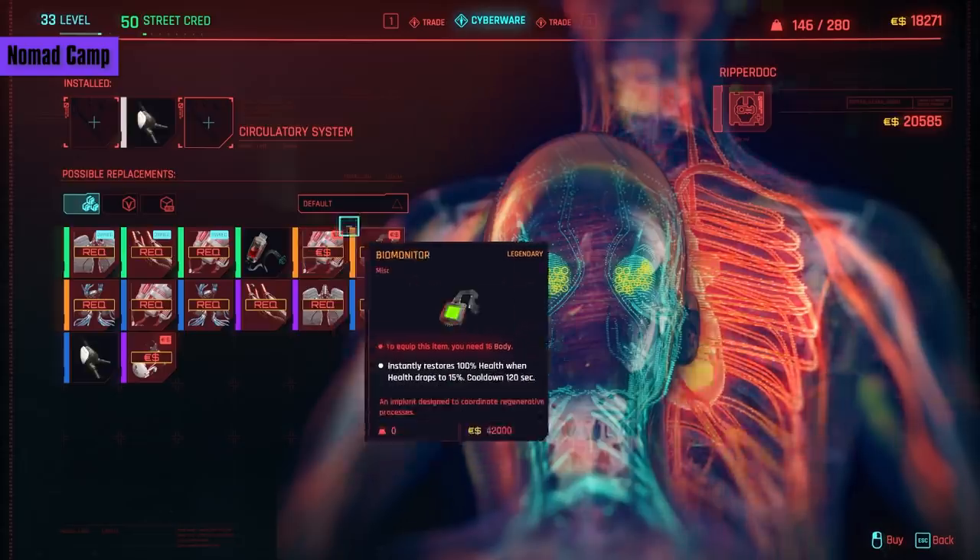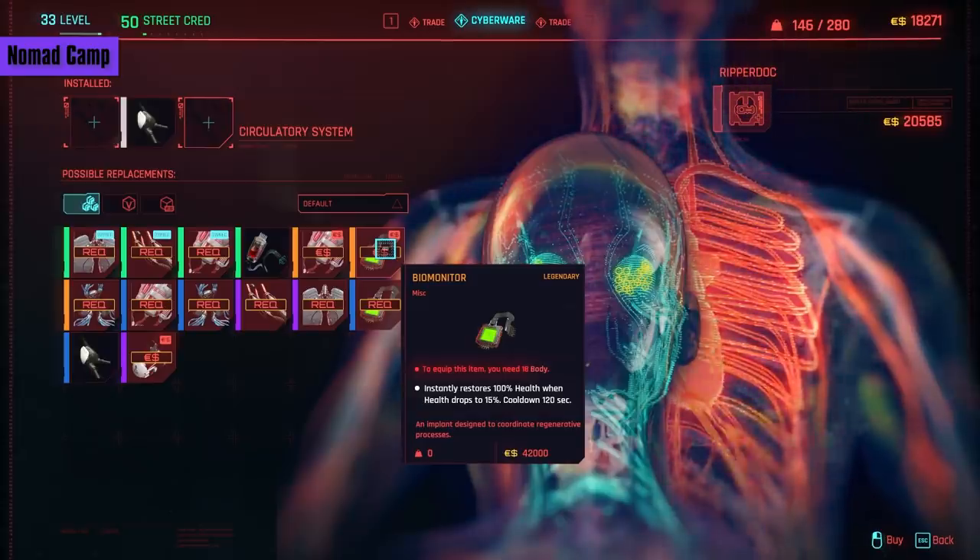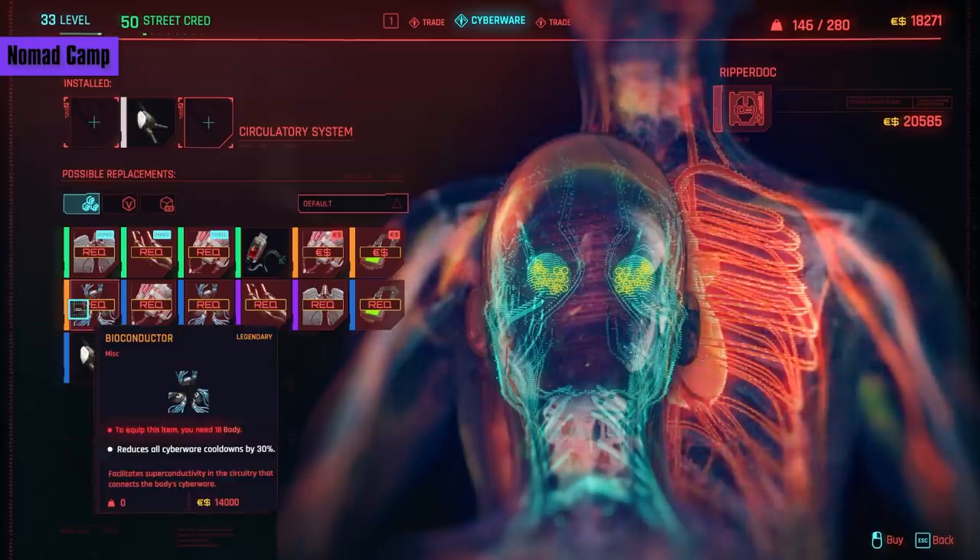Next is the Biomonitor. This one instantly restores your health to 100% when your health drops to 15% or lower, on a 2-minute cooldown. It requires 18 body and costs 42,000 eddies. If you have high body, this is definitely a cyberware you should consider, as it basically gives you a second life without using a quick slot. Bioconductor is next, and it reduces all your cyberware cooldowns by 30% — that includes both the Biomonitor and the Blood Pump, as well as the high-end operating systems. If you have 18 body, there's really no reason not to pick this up for a low 14,000 eddies.